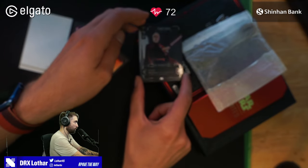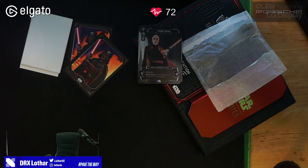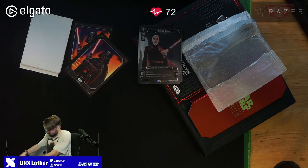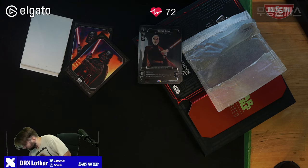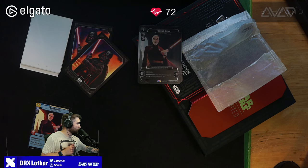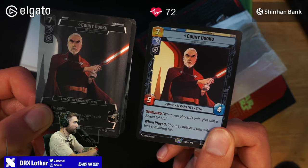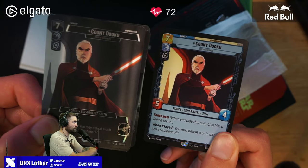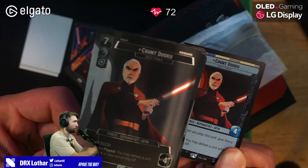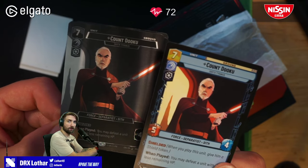Wait, I should have Count Dooku here as well so I can show you how this card looks in a normal edition. This is the same card — but this is the promo and this is the original. You can see the difference: it's the same art but it has different treatment, it has a foiling that you won't find normally. And as you can see it doesn't show the blues and the colors of the card because it's all black.